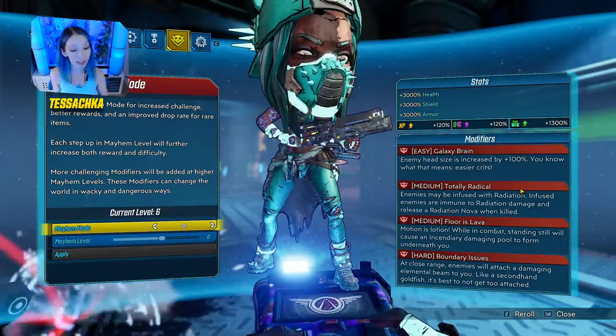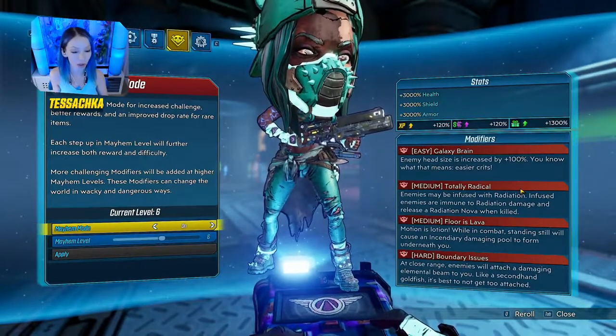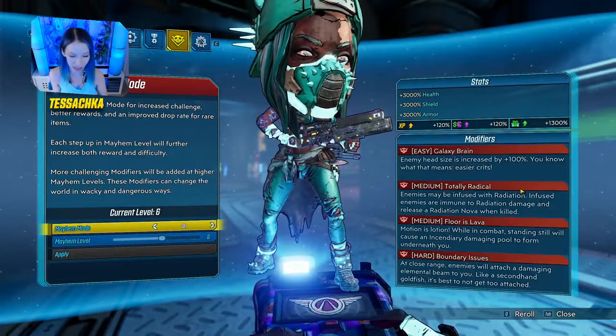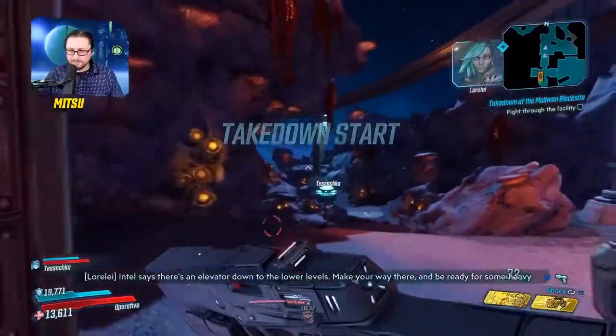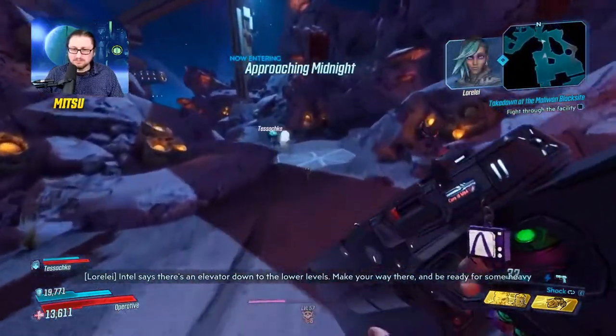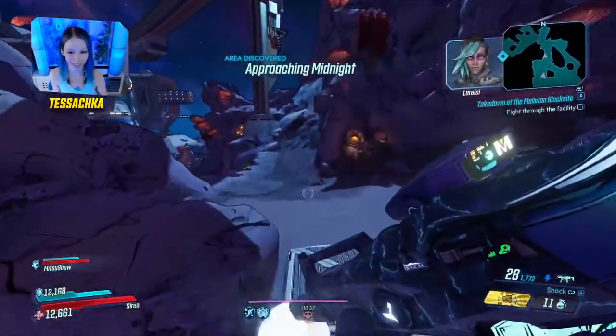Totally Radical — enemies may be infused with radiation; infused enemies are immune to radiation damage and release a radiation nova when killed. I'm using a radiation gun — cute. Floor is Lava — 'Motion is Lotion' — while in combat, standing still will cause an incendiary damaging pool to form underneath you. You really have to move a lot. Just straight aiming is not going to be enough; you have to jump or move consistently, and if you stand still for a second, you're going to burn.